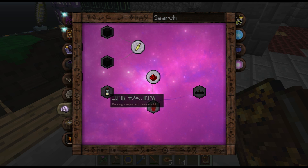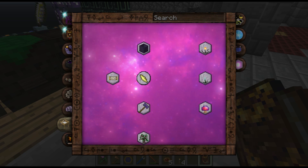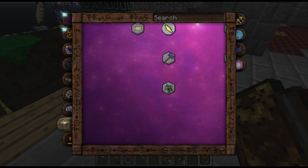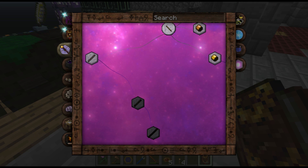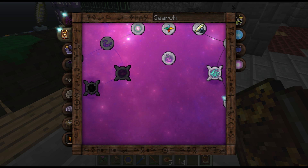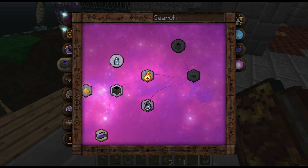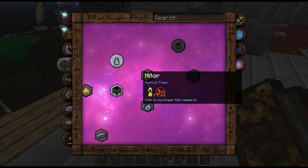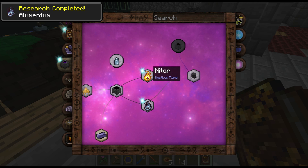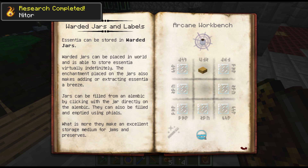Alchemic furnace - no, not going to be able to do that. Greatwood rod - we are going to need to get greatwood somehow. We have a greatwood tree sapling, so we'll save that for later. Warded jar needs to be unlocked. I think I need to go through nitro elementum distillation, and then there we are - warded jars and labels.